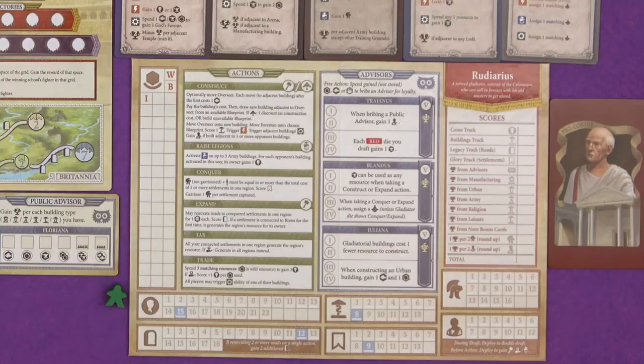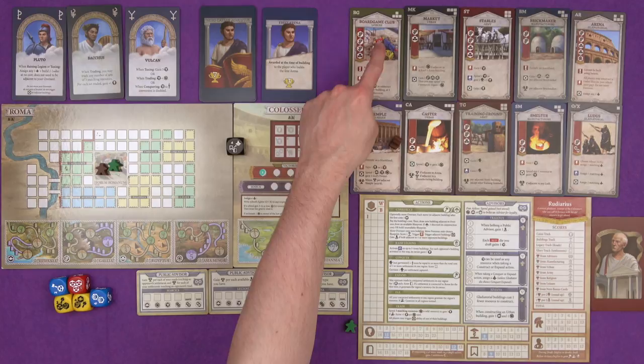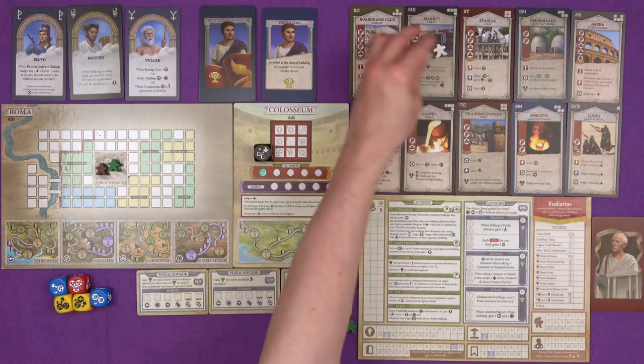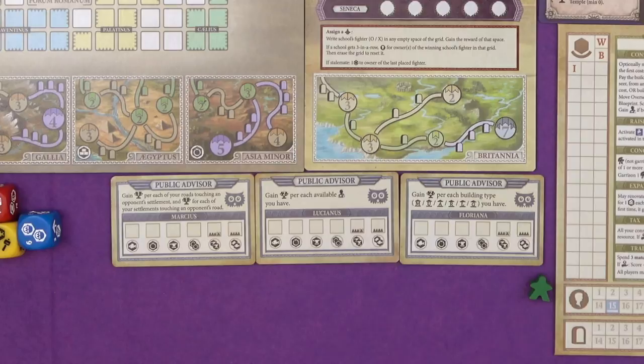In one to three player games, there is now a neutral foreman who starts out in the top left here, and will move every round by the number shown on the gladiator die, and also if you do build the unavailable building underneath him, he'll move one space clockwise, just to tighten up the blueprints a little bit more now that there are two more on display. There are now public advisors, as well as all of our sneaky private advisors.